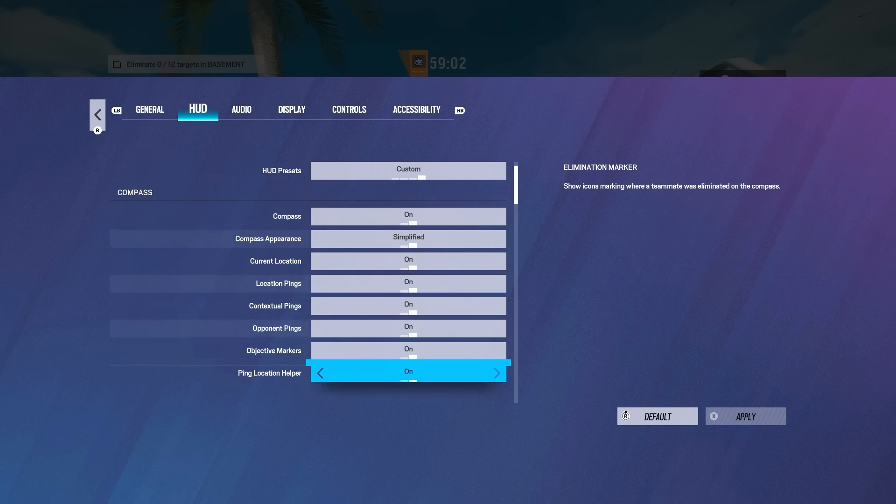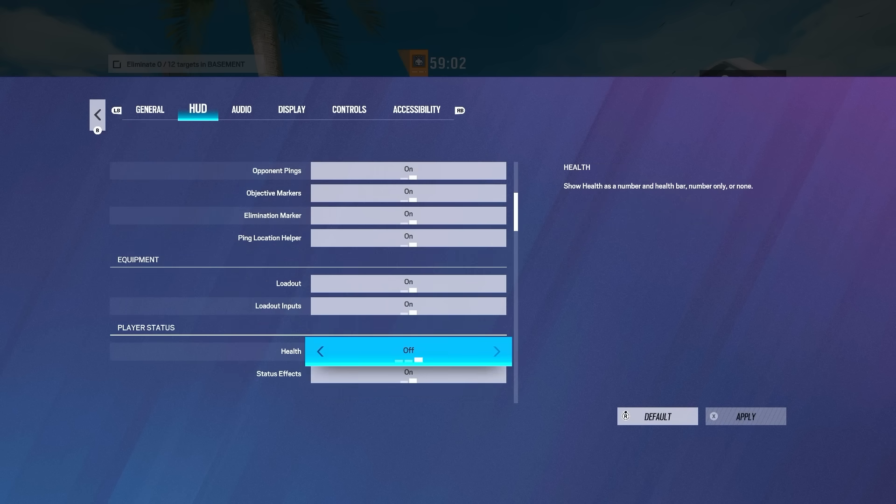For HUD, I use everything on default except for one thing. If you've watched my videos before, you'd see that I have the health off usually. I don't think it matters too much — the health is already displayed at the top, you can see that little bar right there, so that's like a general estimate. I don't really think it's the biggest deal, but it's personal preference again.